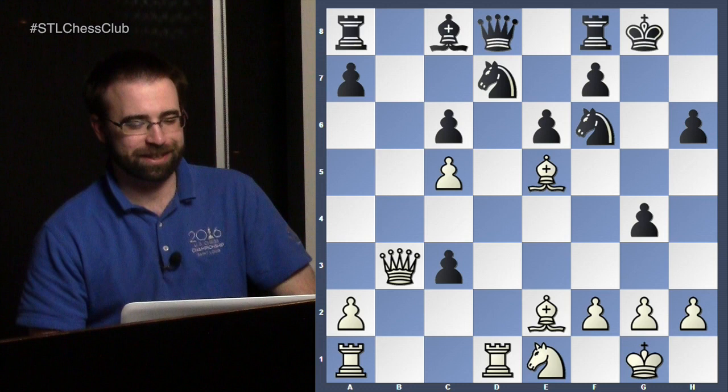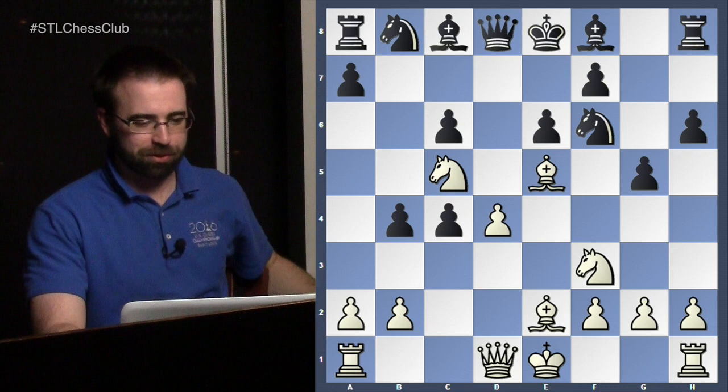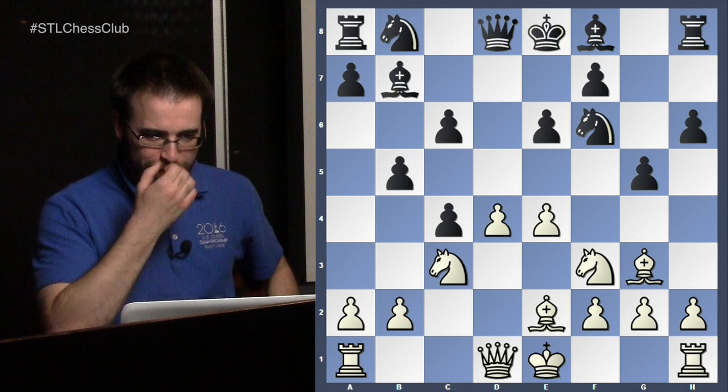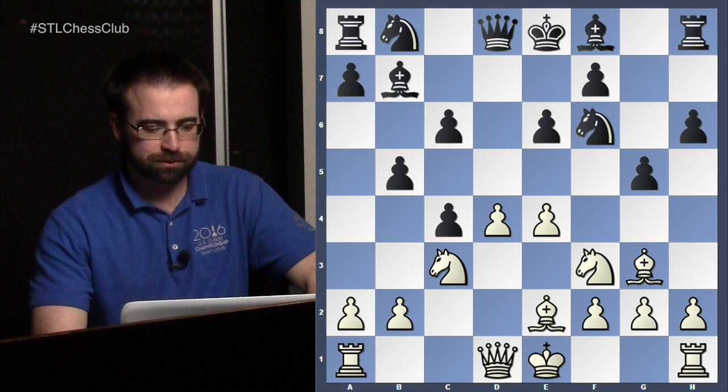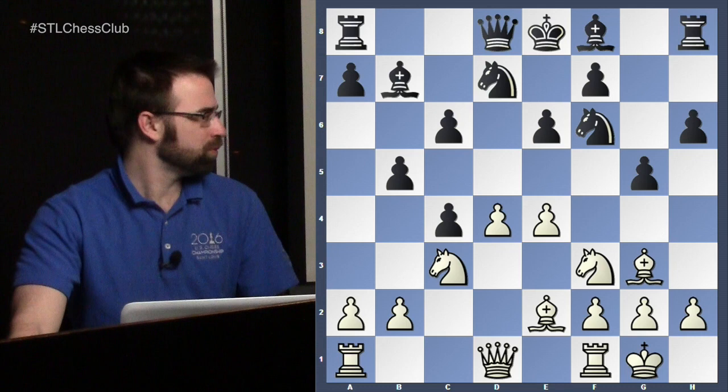There are going to be all sorts of moves like this in every position — that's why it would take a 10-part series to actually go over every possible continuation in a lot of these lines. Just to give you some idea: the main move in this position is Bishop to b7, not Knight b to d7, not b4. Okay, and we're getting closer to the main line — castles, Knight b to d7, and Black is going to probably play Bishop g7 and castle.